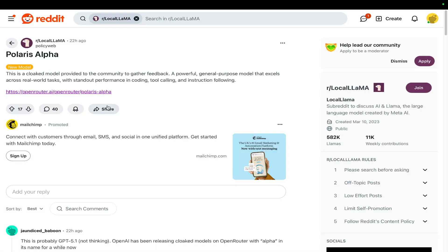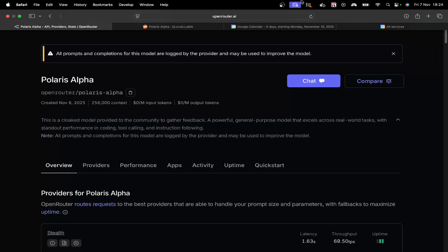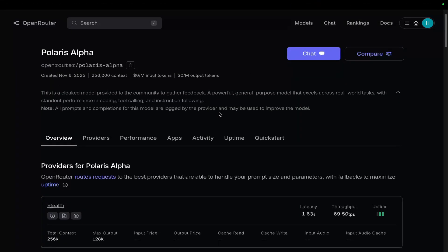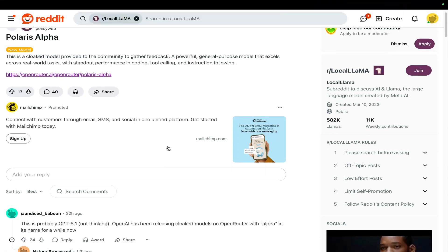Hey guys, welcome to this very quick video where we're going to be talking about Polaris Alpha. Polaris Alpha is a new cloaked model that has just appeared on OpenRouter literally in the last 24 hours, and it seems like an interesting one, so we're going to quickly talk about it.